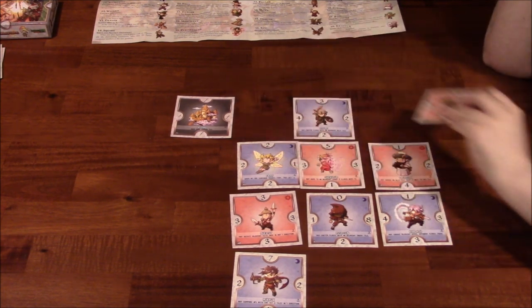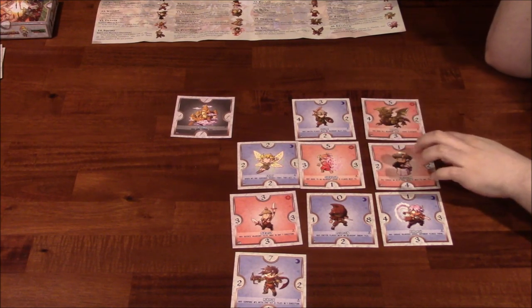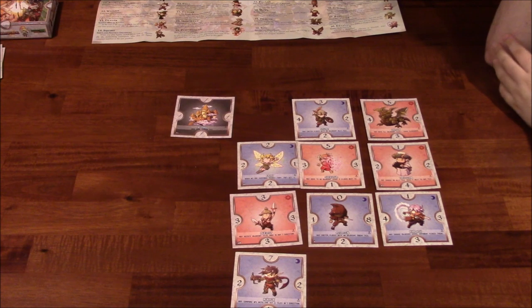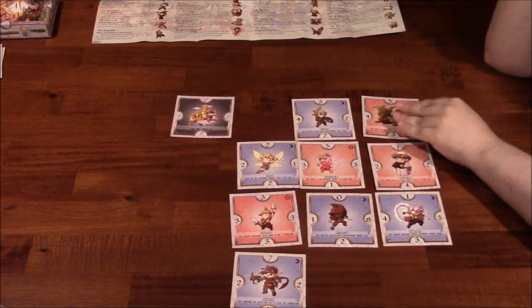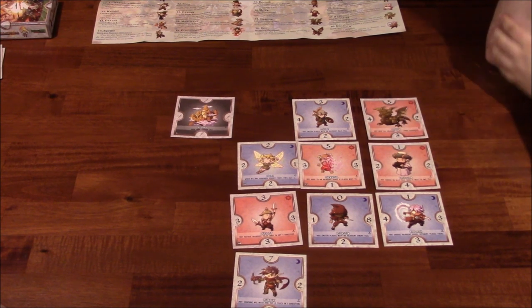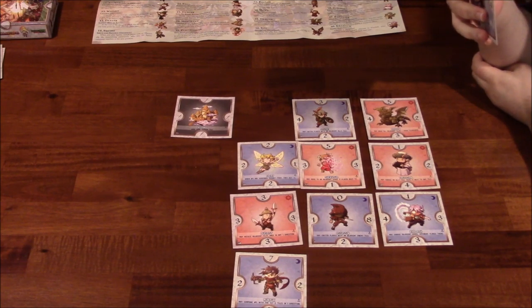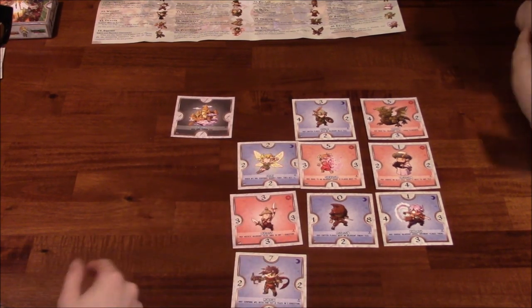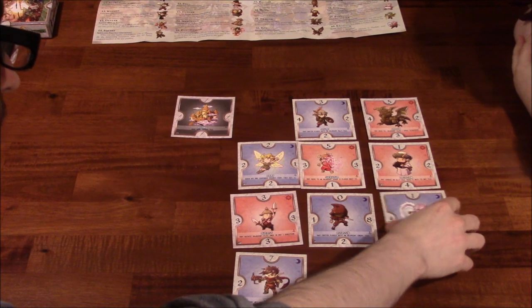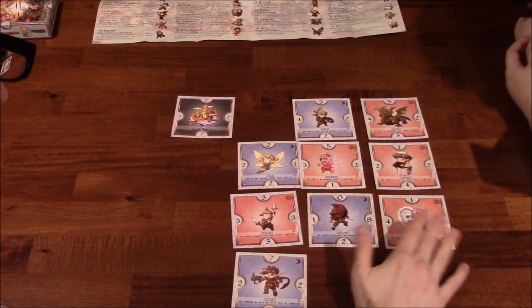I might do this — replace the one with the five, so that way you won't have to attack that side. I see what you're saying — you're making that column harder to get. And now we compare numbers. Four is greater than one, so we flip that.